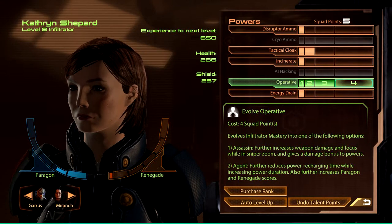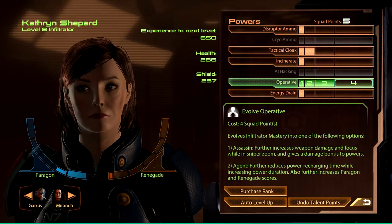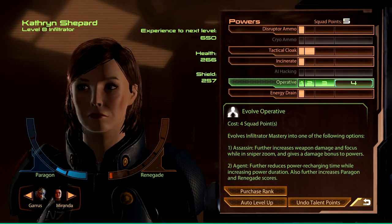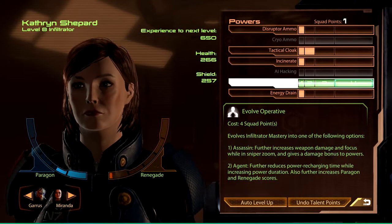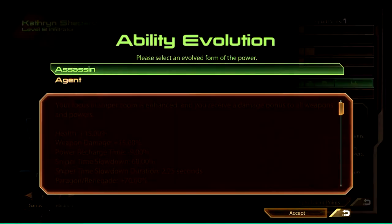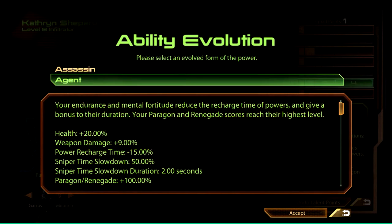Whenever you reach the fourth rank of an ability, you have to choose between two different evolutions of this power — which are Assassin and Agent. Assassin: your focus on sniper zoom is enhanced and you receive a damage bonus to weapons and powers. Agent: your endurance and fortitude reduces the recharge time of powers and gives a bonus to power duration.